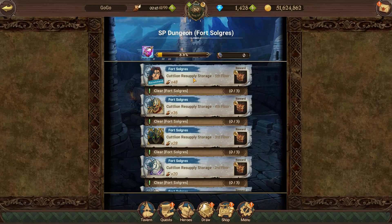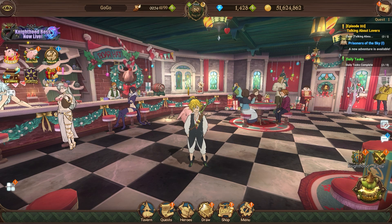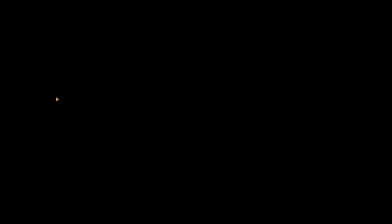My entire theory is that Fort Solgris is here forever. In my opinion, it will be more lucrative to farm disaster battles right now, and in about two to three days you should switch to Fort Solgris, because it currently has half stamina. For right now though, I highly recommend you take a look at disaster battles and start grinding.